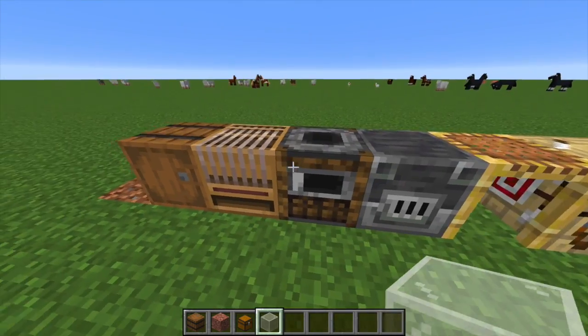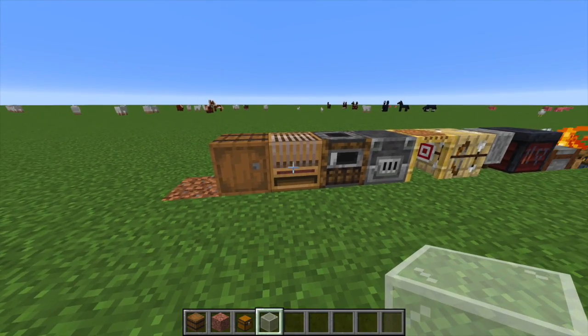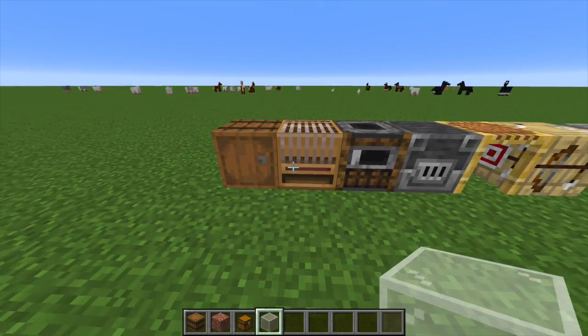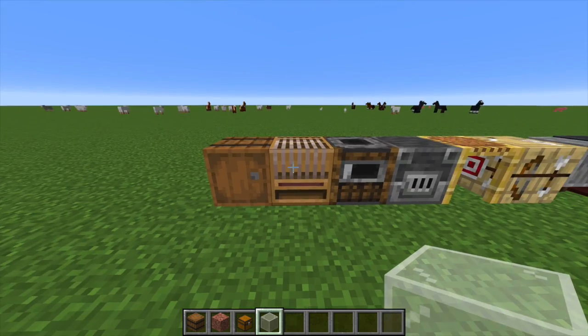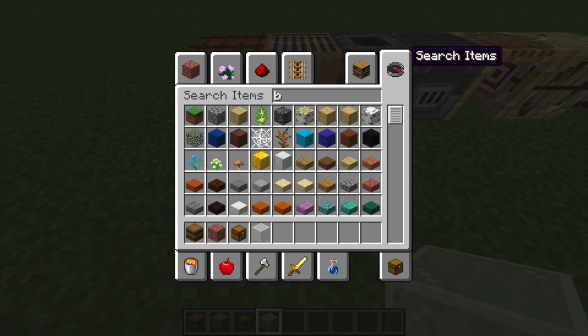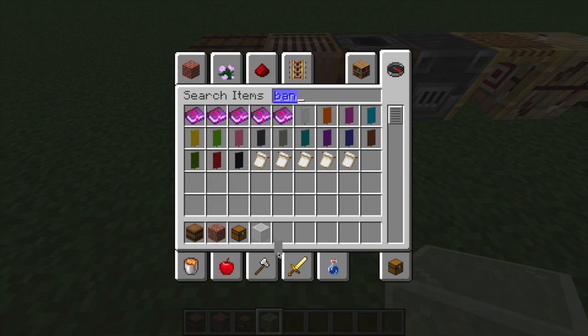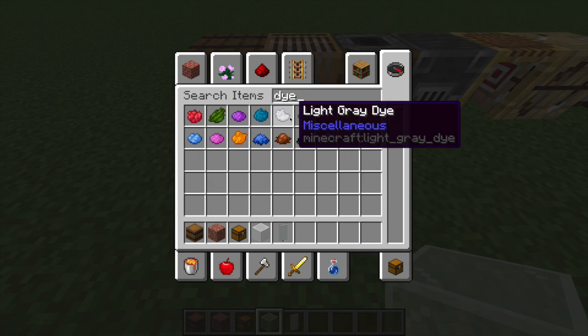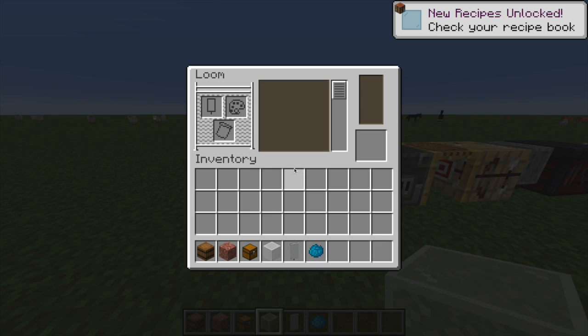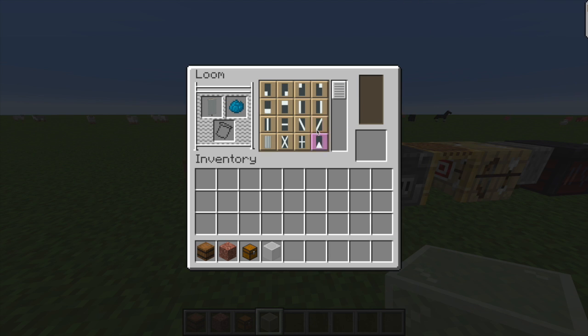The next thing is the loom. The loom is a new block that helps you make banners and designs. Let's get out a couple of things to use the loom - let's get a white banner and some cyan dye. If we go inside, we can put the white banner in, put in some cyan dye, and we have so many different options.